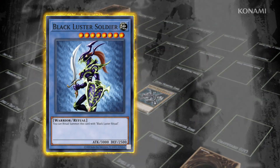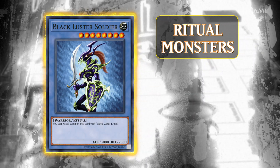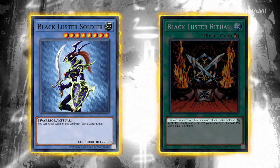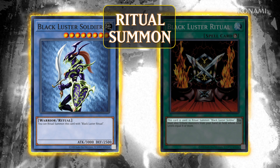Monsters with blue card frames are called Ritual Monsters. These monsters can't be Normal or Tribute Summoned or Set. Instead, they must be summoned from your hand by using a Ritual Spell. This is called a Ritual Summon.